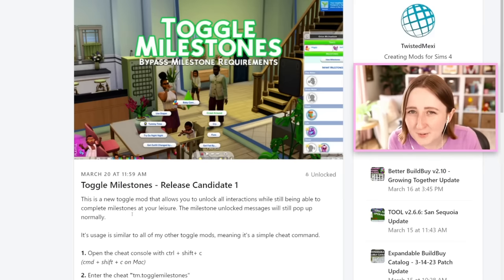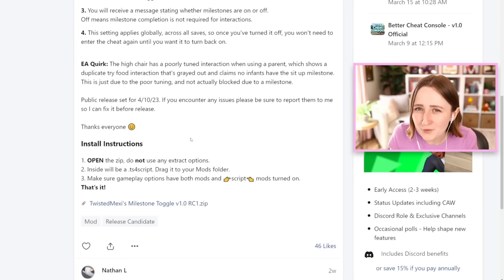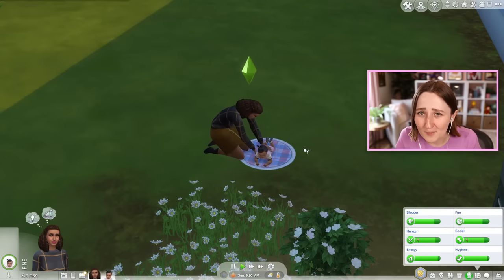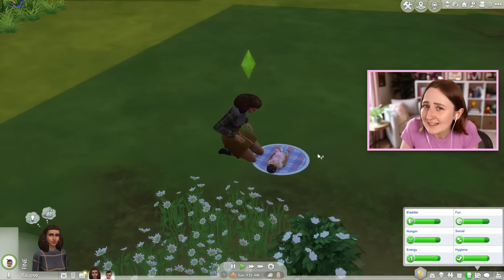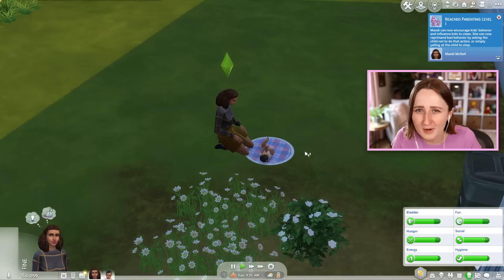This next thing I want to show you is a milestone toggle mod by TwistedMexi. Basically the idea is that you can type in a cheat to toggle all of the milestone unlockable interactions, so if you have Growing Together, you can make it so babies can sit up or crawl and things without having to actually learn how to do it first. Some people just aren't family players and they don't want to worry about teaching the kids stuff. By default when you have Growing Together, infants don't really do anything — they have to unlock all the milestones to be able to sit up and crawl.